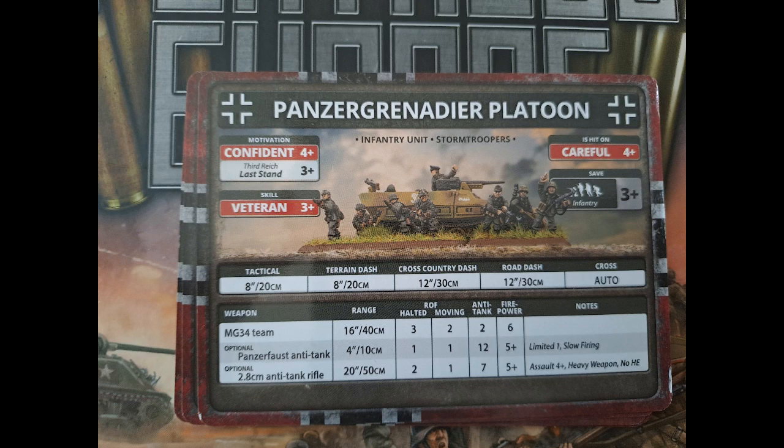The Panzer Grenadier platoon retains the same stats as mid-war: confident, veteran, careful with the last stand. Same MG teams as before, but now with a Panzerfaust. Anti-tank only, with a four-inch range, AT12, and five-plus firepower — meaning any tank charging into these guys will have their side armor hit, and most things won't withstand that. It's slow firing, so if pinned or moving it's harder to hit. The 'limited one' rule means any one team can fire as a Panzerfaust team when shooting, and one team in the assault can use it — and it doesn't die until the last team in the unit is gone.